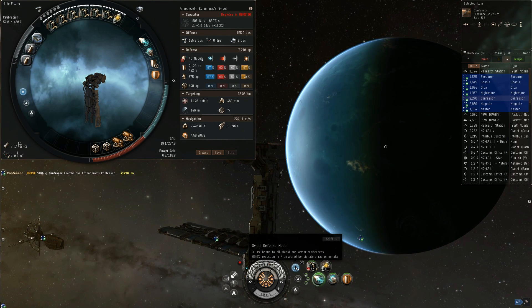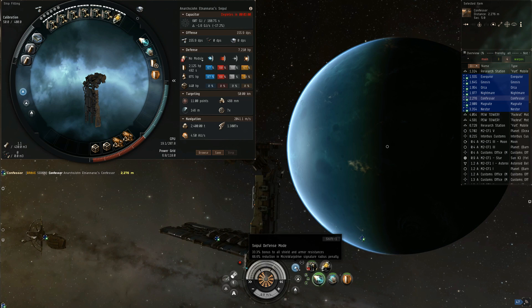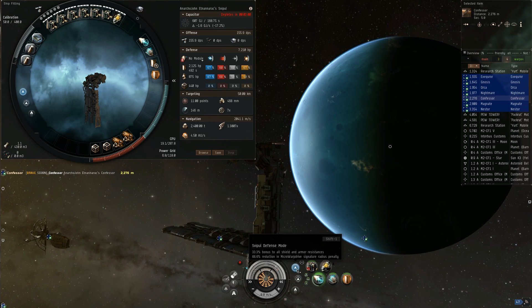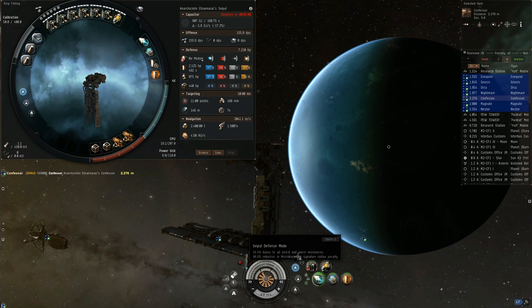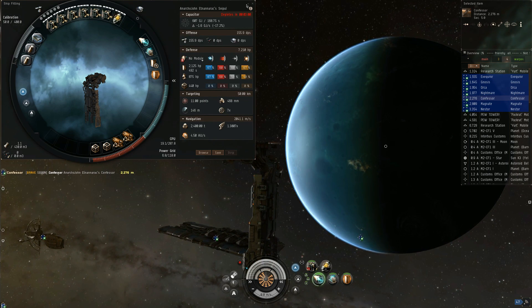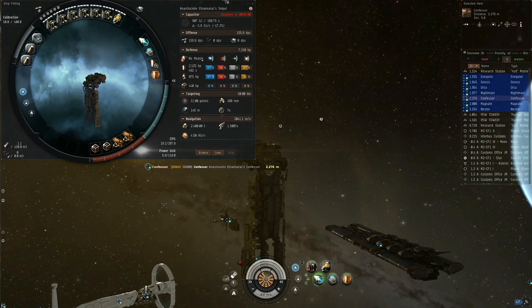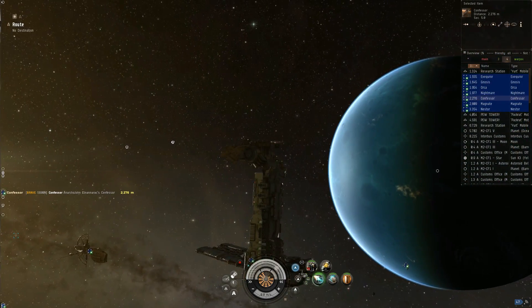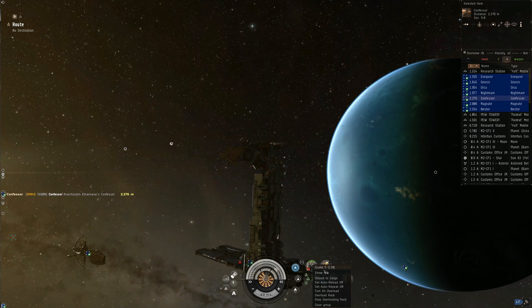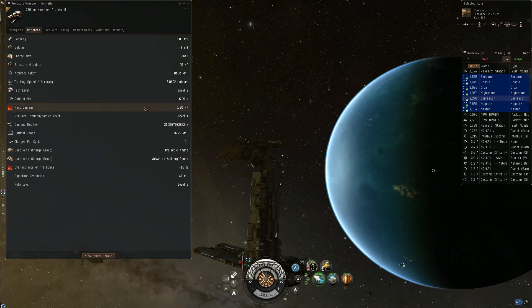In defensive mode, for the Minmatar, the shields and armor get a resist bonus — but a split resist, not 66.6, but 33.3 across both. So a little more versatile, like most of the Minmatar ships are. The next mode we'll be looking at is sharpshooter mode. We get a bonus to tracking speed on this one, so we should probably check the tracking on the guns.